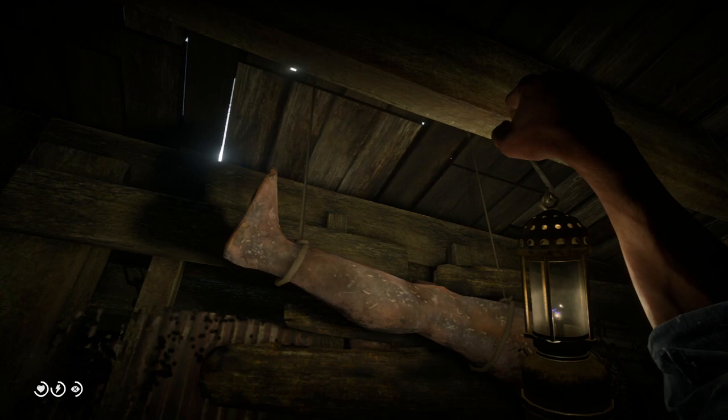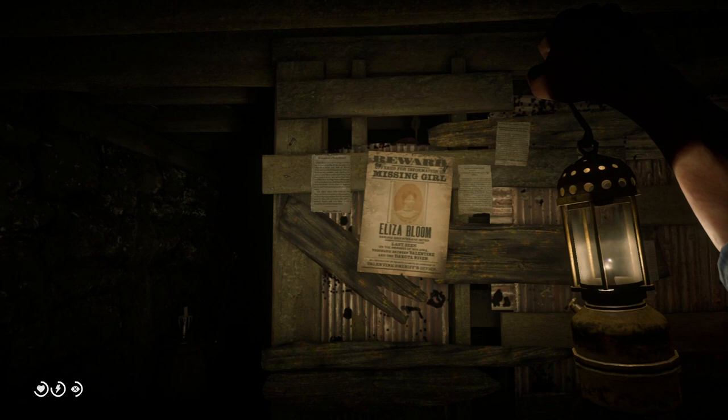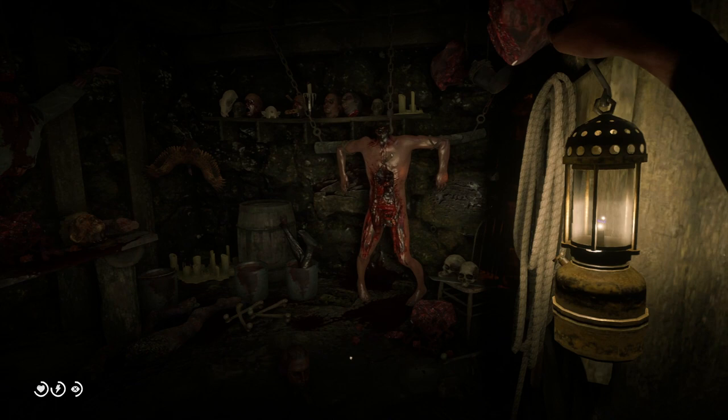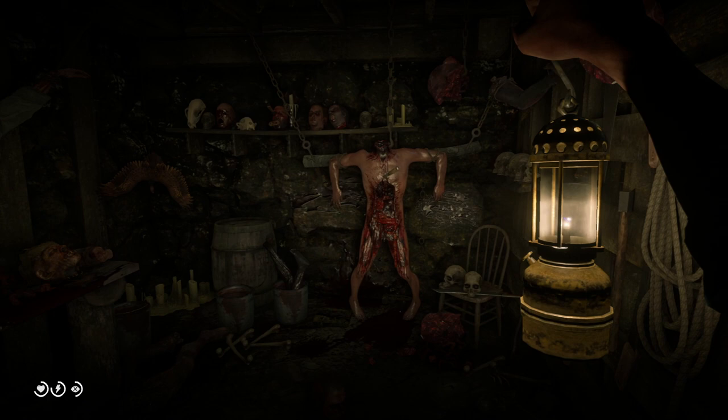You can continue to explore the area and find a bunch of creepy stuff — missing posters for girls, body parts. If you go around the corner, you'll find even more stuff. This guy's got a camera all set up, whole bodies that he's ripped open. It's insane. You'll notice that you're supposed to interact with a knife on the ground, and if you do that, it'll actually trigger a cutscene.